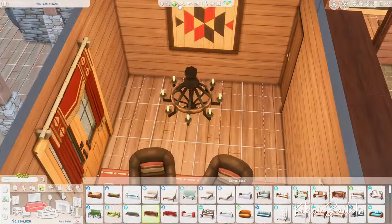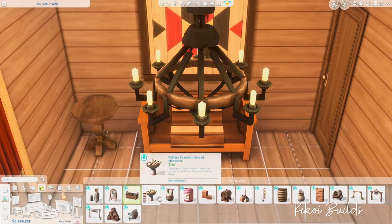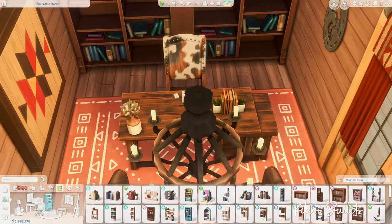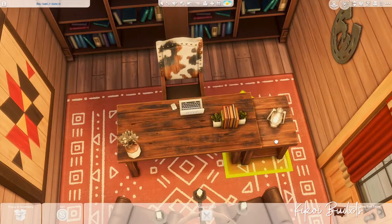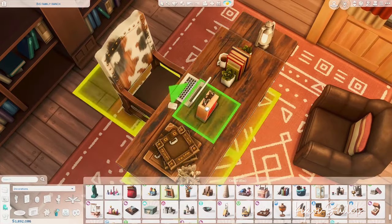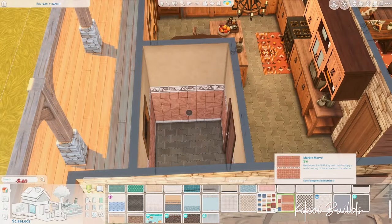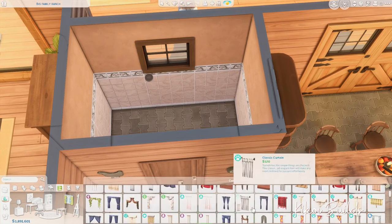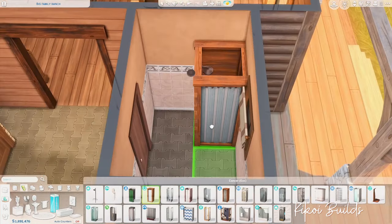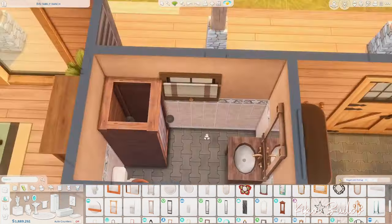Now we're in the office space for the business person of the family. I wanted it to look sober and serious — not too cluttered — with a big bookcase behind the desk. The furniture mostly came with the pack, though the loveseat at the back came with the base game and the bookcases from City Living or Get to Work.